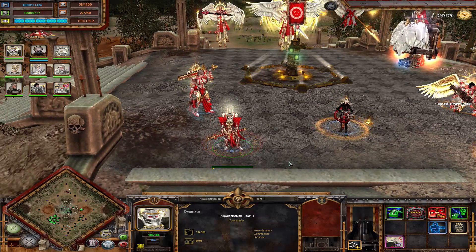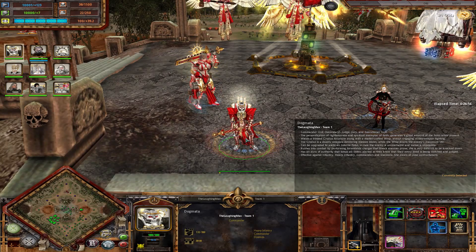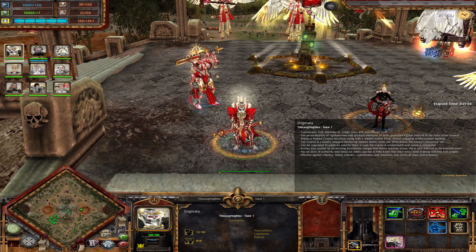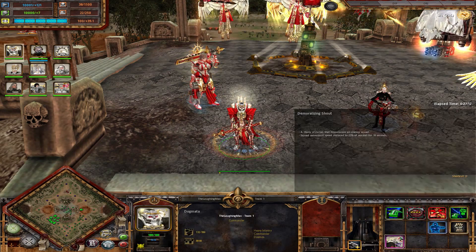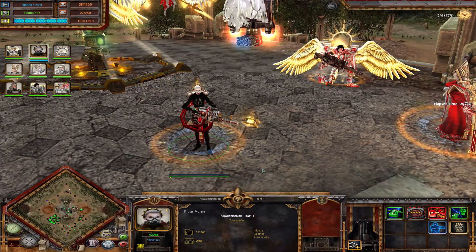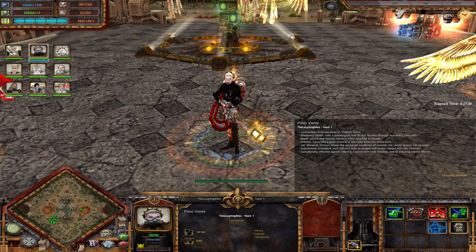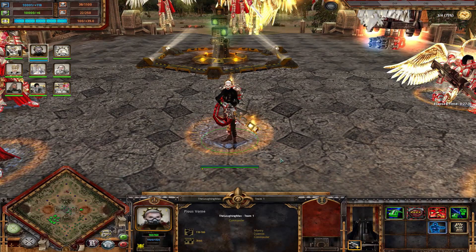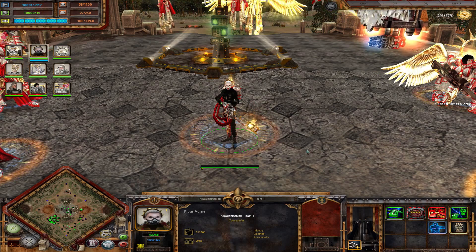A new commander in tier two is the Dogmata — think of it like a Chaplain. It has this mace ability and an aura of authority that keeps all sisters alert. It has a demoralizing shout targeting an enemy squad, similar to a Chaplain. In tier three, you get access to Pious Wren, who has a big flamer, is a pretty good combatant, and boosts morale if attached — which is true of almost every commander. Not a special commander in terms of auras, but a really good combatant by herself and her range is also pretty good.